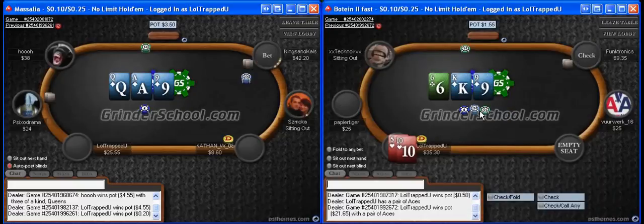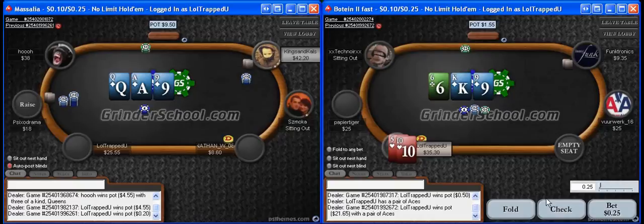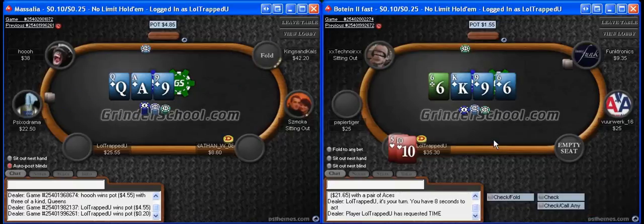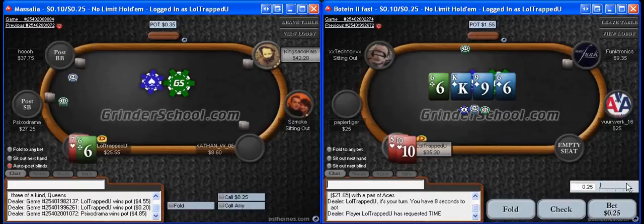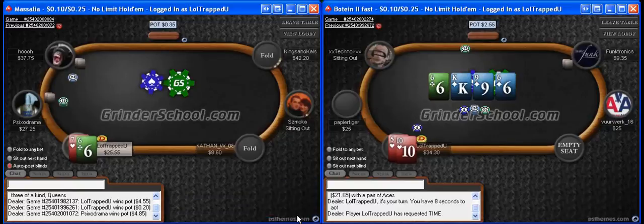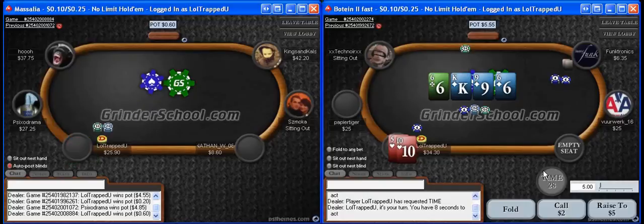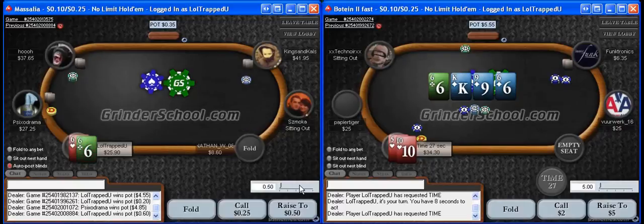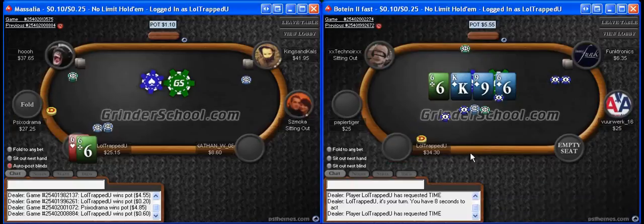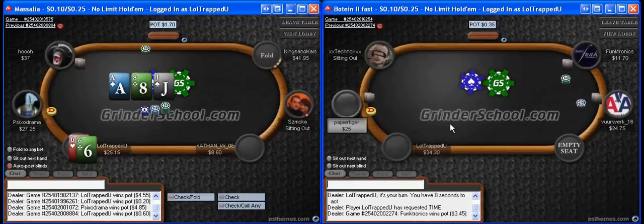Here's a spot where we're in position, our opponent calls a raise and then checks. He took a little bit of time to check, and that's one of the things we want to talk about — timing tells. When he thinks a while before he checks, he's rarely going to check-fold when that happens. So I'm just going to take a free card here. He checks twice, which means I'm going to go ahead and bet the turn now. When he checks twice, this is just a benefit of being in position. Our timing tells look correct — when he takes a little while to check the flop, he usually has a pretty airy hand.